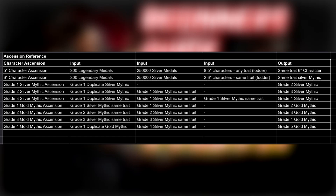If you're new to the game, focus your energy on five-star fodder to six-star to silver mythics, and you'll be able to upgrade that way — alongside rewards from depots, survival world, and faction events. If you have a Grade 1 silver mythic, you need one duplicate silver mythic to get a Grade 2. For Grade 3, you need one duplicate Grade 1 silver mythic plus a Grade 1 silver mythic of the same trait. This pattern continues all the way up to the top tier: Gold 5 mythic level.